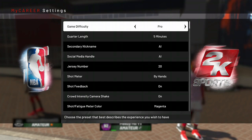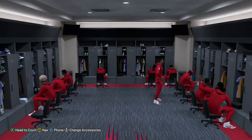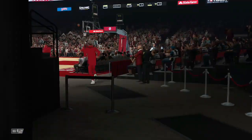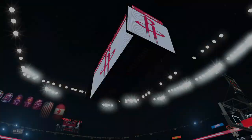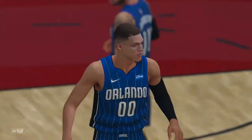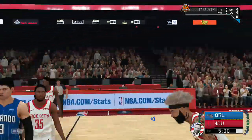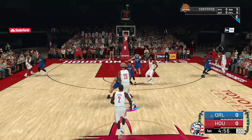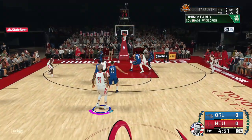The first thing you need to know is that whenever you grind your badges, you always want to do two or more badges at one time so it gets done as fast as possible. I paired limitless and pick-and-pop together, corner specialist and deep range together, and catch-and-shoot by itself, because any shot you shoot from the three-point line counts toward catch-and-shoot.